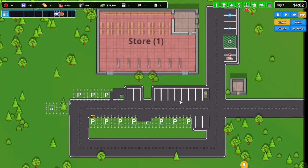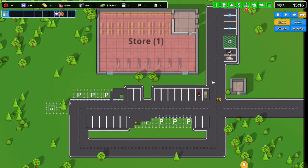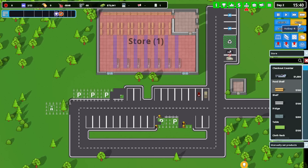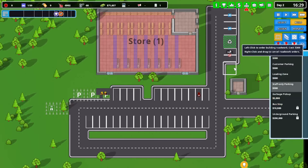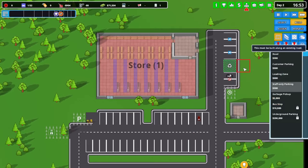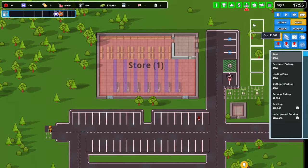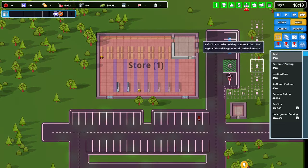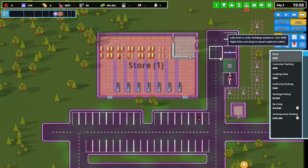The grocery store - 50% of food or more - they want a vape shop and also a fast food restaurant. I want these guys to focus on the store, but they're going to get the parking done first. There's also build - we need to go all and put staff-only parking there. Actually get rid of that because we could probably go with a road and put some more staff parking down through here. There we go, they're going to start working on these shelves.